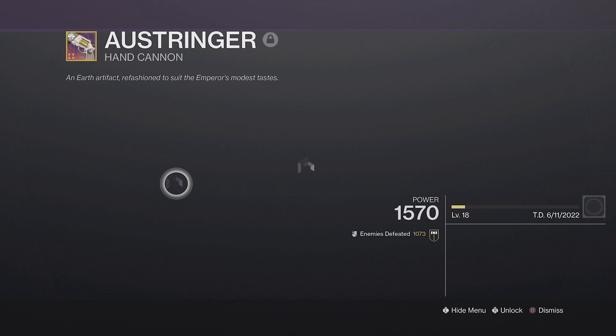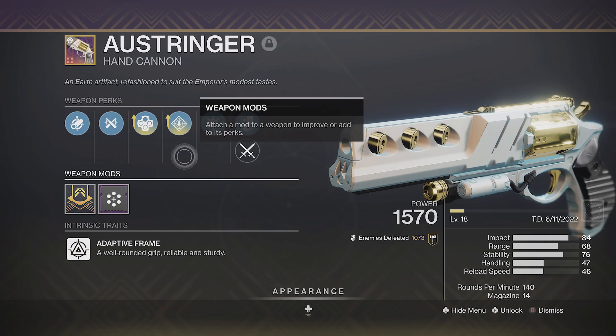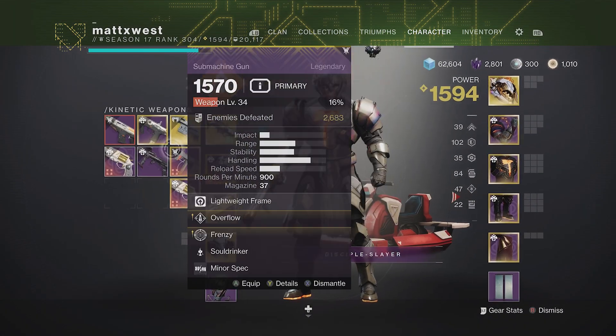We already have to go to the trouble of farming for hours to get enough red borders to get the pattern, then it's the senselessly long grind to level a weapon to 16 because that's where most of the effective enhanced perks sit, just to craft a god roll.